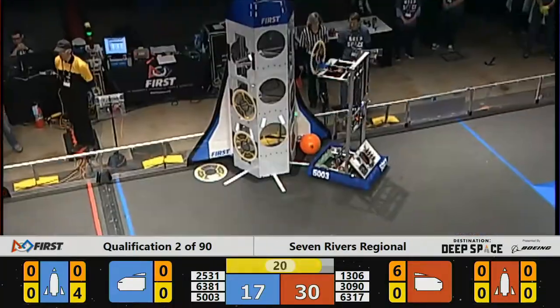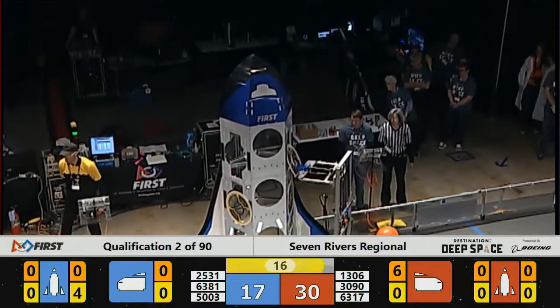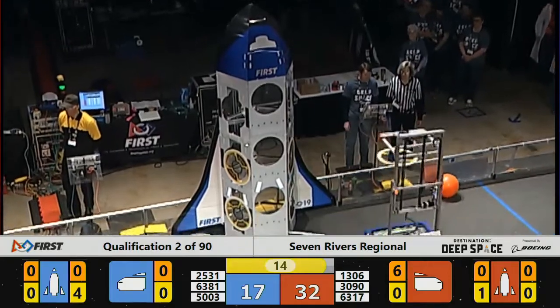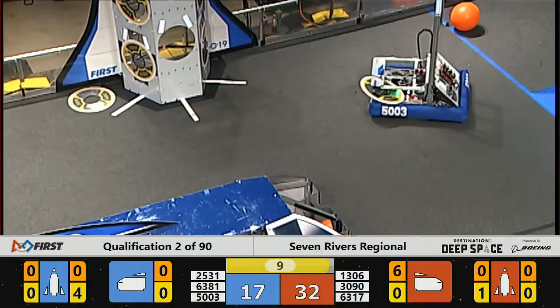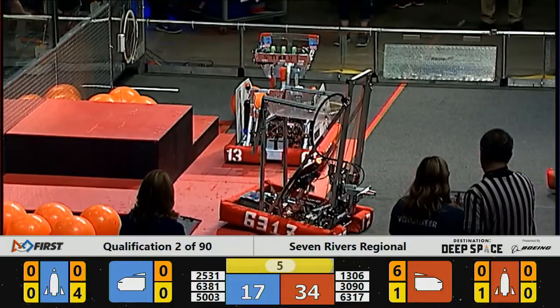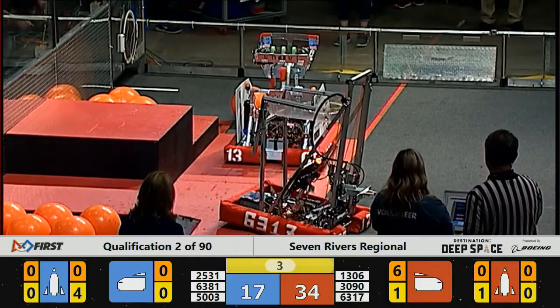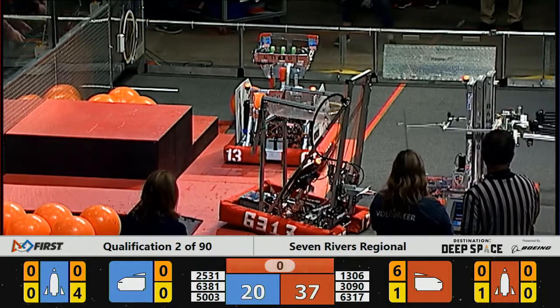We're down to about 20 seconds remaining, still about a 13-point lead for the Red Alliance. Now we've got robots working their way over to the habs on each side. All three blue robots over on their hab — one comes off, they're going to get back on again. One on the red hab, one half on, and time expires.